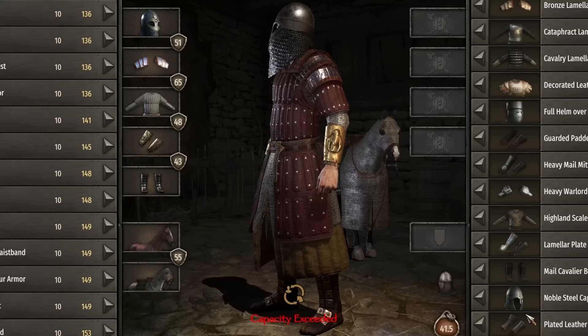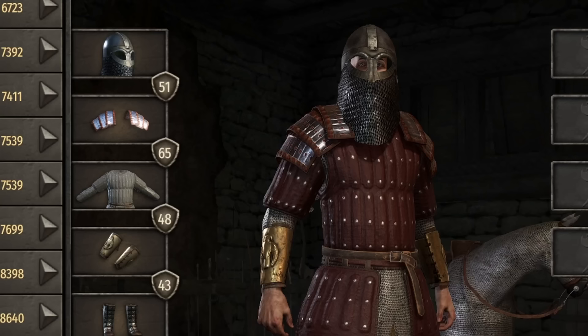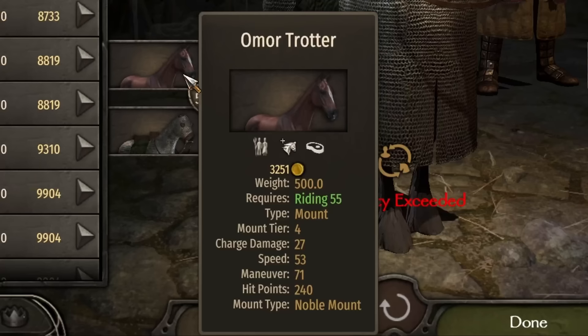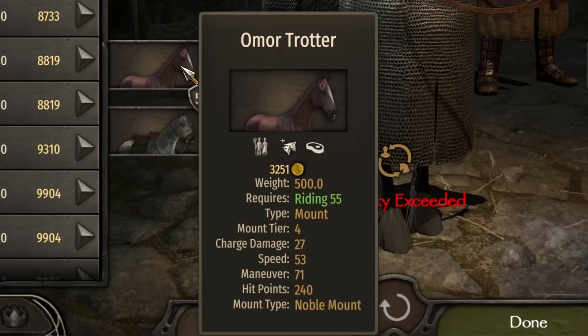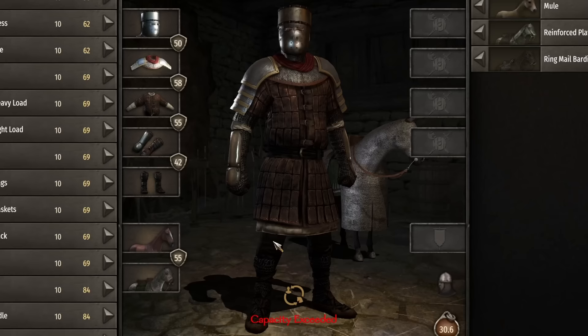The Sturgian armor set looks incredible — I'm a huge fan of the goggled helmets, especially with chainmail covering the neck. This set is made up of the northern closed warlord helmet, lamellar pauldrons, brigandine over hauberk, bronze bracers, and huscarl plated boots. Overall armor: 51 head, 65 body, 48 arm, and 43 legs, but at a hefty weight of 41.5. Sturgia is stuck with a tier 4 Amor Trotter: 27 charge damage, 53 speed, 71 maneuver, and 240 hit points — a decent all-around mount. Chainmail horse armor at 55 was the best available. Damage: 37 head, 20 arm, 17 leg, and 14 chest.